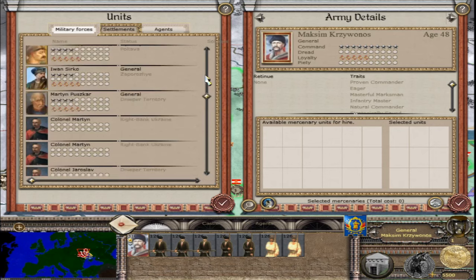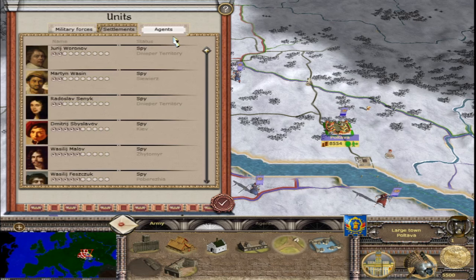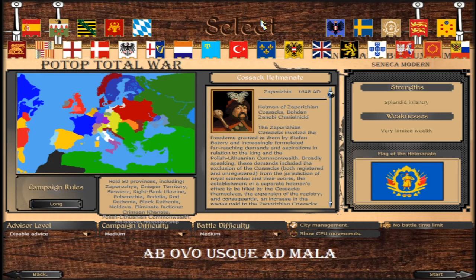The capital is Zaprosia and Poltava is the other settlement. For agents we have 3 princesses, 1 diplomat, and 6 spies. Very, very overpowered faction — a lot of surprises for us in this mod.